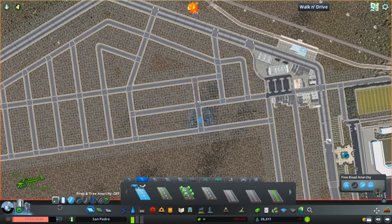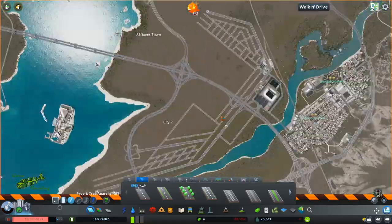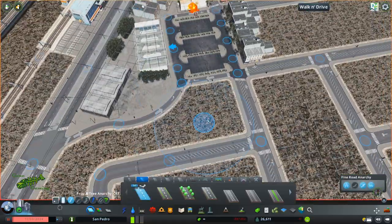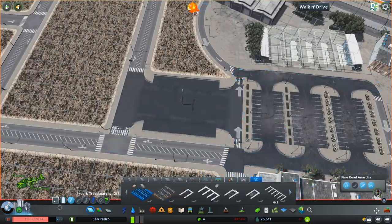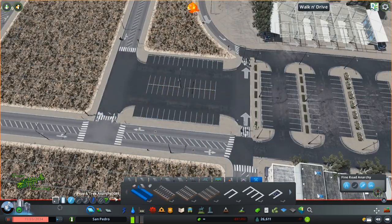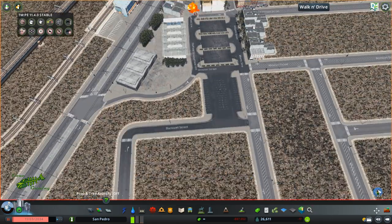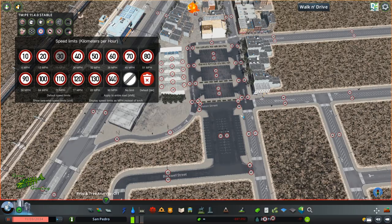I think once it's all filled in, it'll really make a difference too. Who knows how long it'll be until we get there, especially if I'm doing it neighborhood by neighborhood. We'll see if that continues. But for right now, I'm enjoying it doing it neighborhood by neighborhood, and I think it's working out pretty good. So there's that long-term parking lot I was talking about, just popping that in there, that way people can - if they have to drive down to the airport once we actually have the airport put in - maybe they take the bus to the airport.